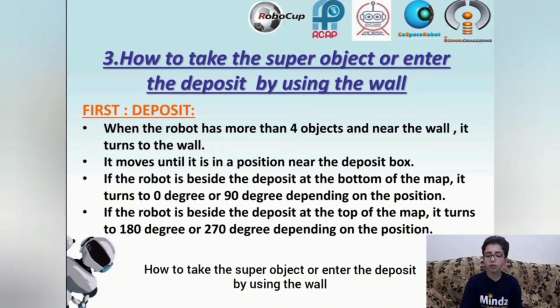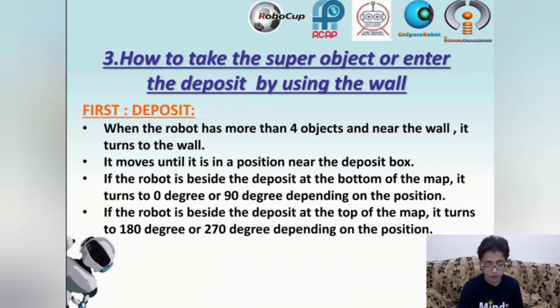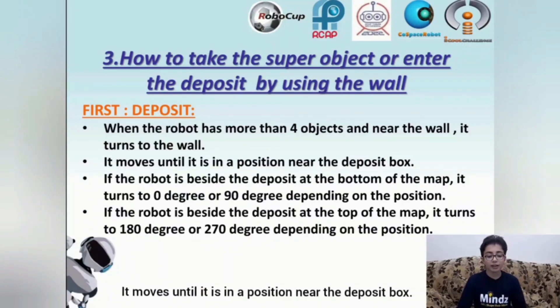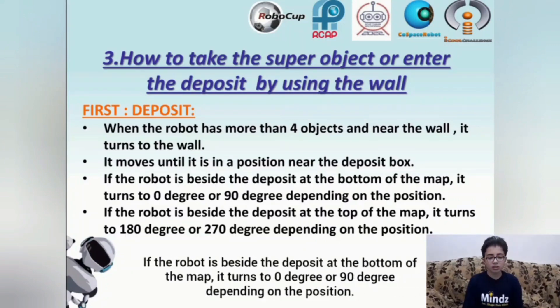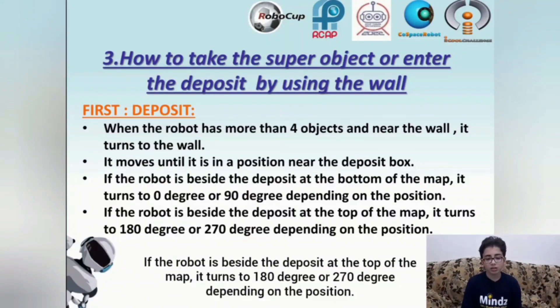How to take super objects or enter the deposits by using the wall. First, the deposit: when the robot has more than 4 objects and is near the wall, it turns to the wall. It moves until it is in a position near the deposit box. If the robot is beside the deposit at the bottom of the map, it turns to 0 degrees or 90 degrees, depending on the position. If the robot is beside the deposit at the top of the map, it turns to 180 degrees or 270 degrees, depending on the position.